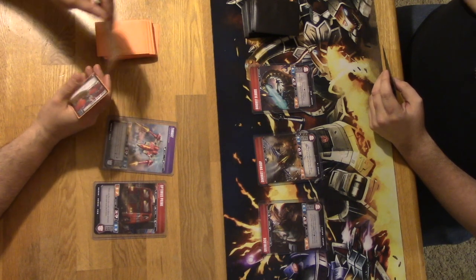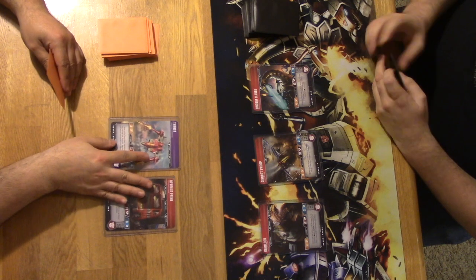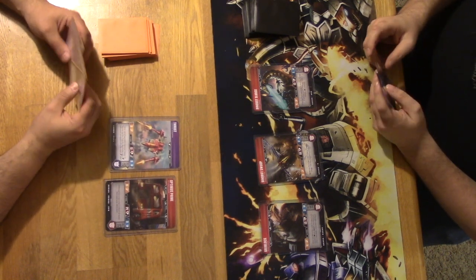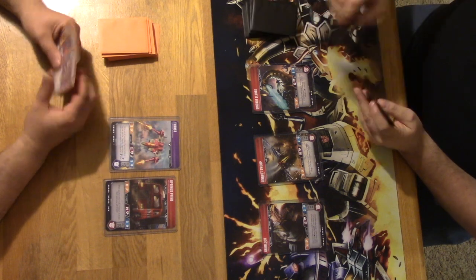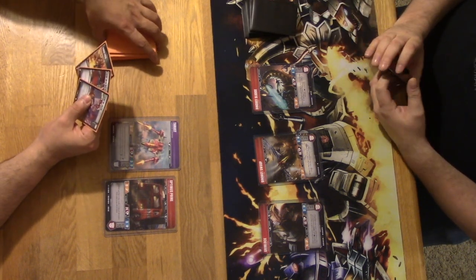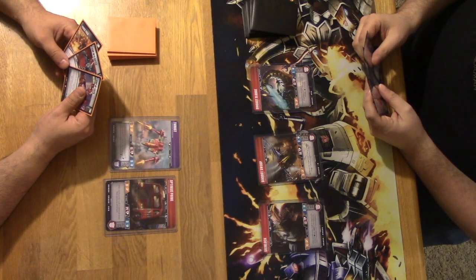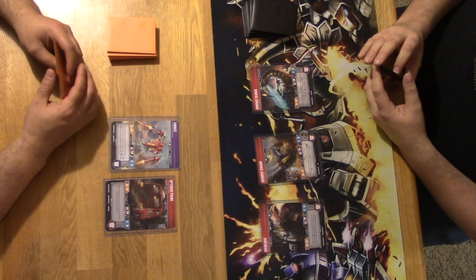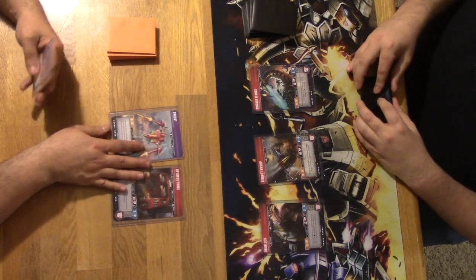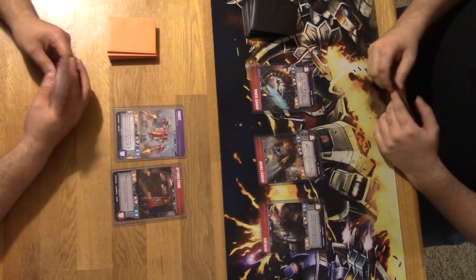Welcome back to Shockwaves Lab. We've got Prime Thrusters going against James's revamped Dino Destruction deck. James won the roll-off — James always wins the roll-off. Optimus Thrust is going super offensive. Let's see what happens.